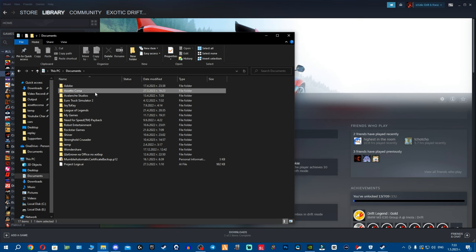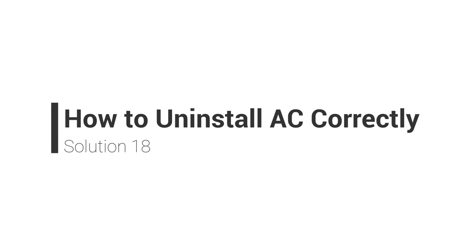One issue I've fixed by deleting the Documents folder — I'm not sure which exact file causes it, but it works. If you delete this folder, keep in mind you'll lose your video settings, so take a screenshot first. My thinking is that Content Manager saves cached render data to load tracks and cars faster next time, but when you update everything the old cached data doesn't match the new data, causing the crash. Deleting the folder forces a fresh clean render.